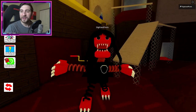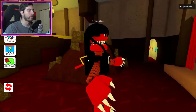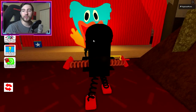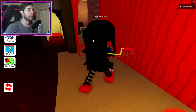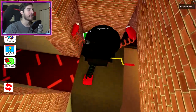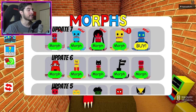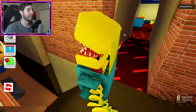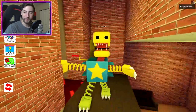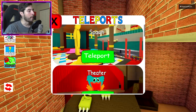Our next one is Boxy Boo Noob. Teleport to theater — yes, I know I was right there, I am lazy. Once you're there, go on the stage, go to our left, go up the ramp and there is our Boxy Boo Noob. Kind of noobie of me to just teleport ten feet in front of me, but there it is — very cool!